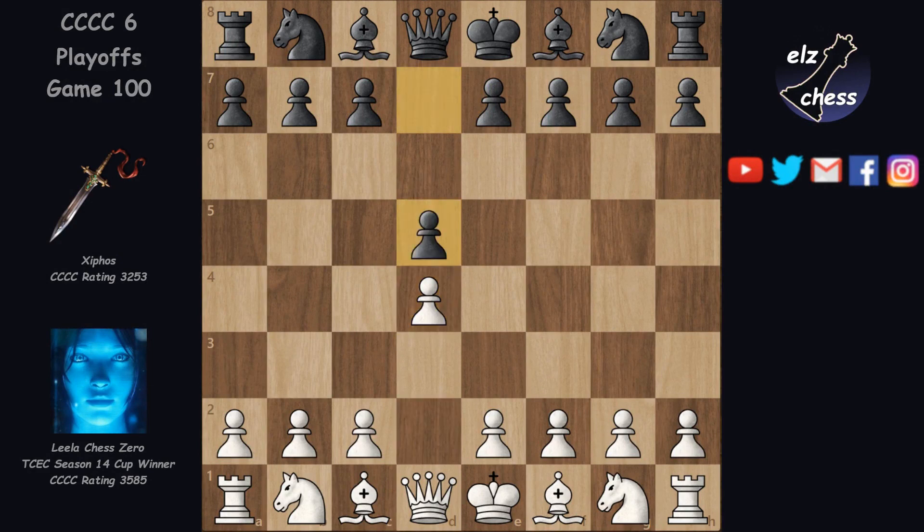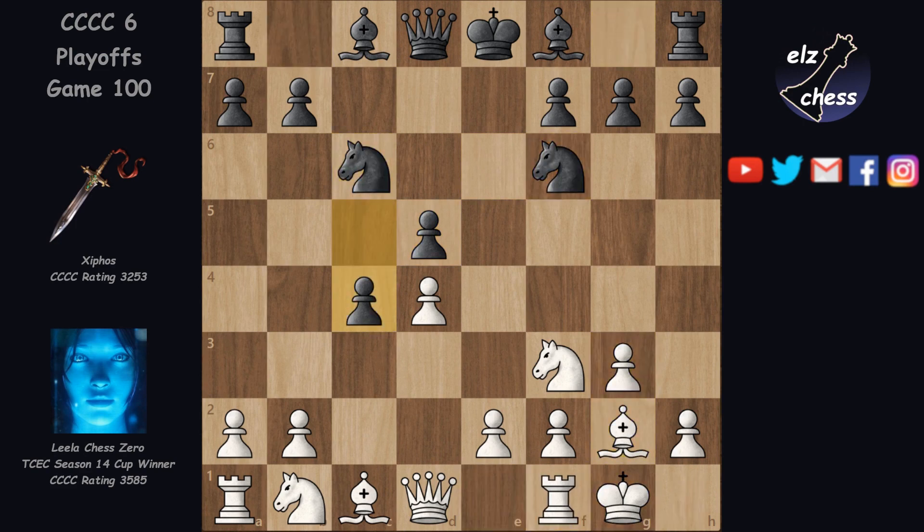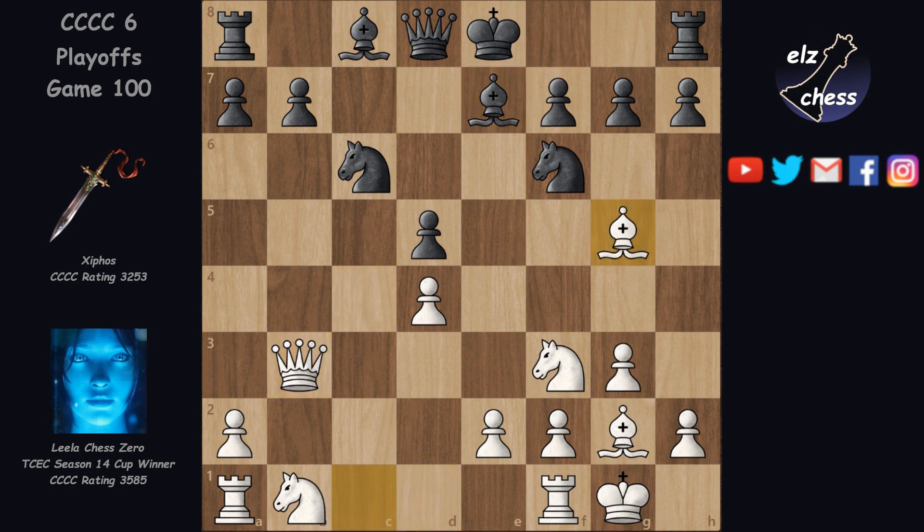With white we have again baby Lila, codename T40, who is currently, somewhat surprisingly, leading in CCC's Winter Classic tournament ahead of her older sister T30, Stockfish, Komodo and some of Lila's cousins.